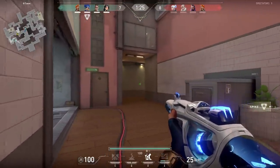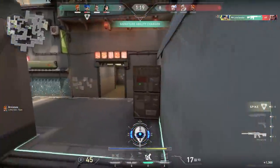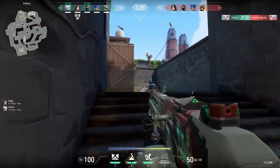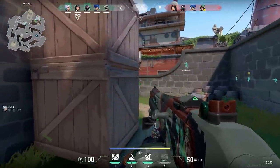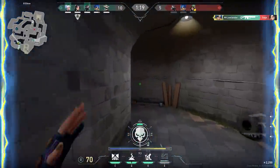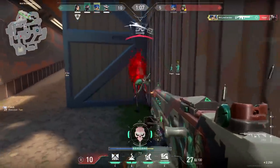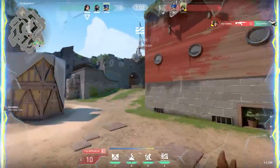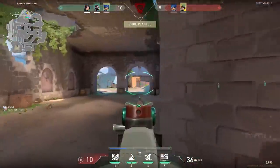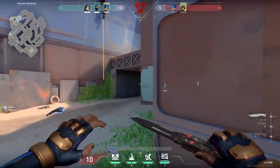Now let's talk about her playstyle on the attacking side. Neon really shines in lurking, flanking, and rotating. Because of her E-ability, Neon can be very dynamic and be all over the map. At the start of the round I decided to lurk on the opposite side of my team to catch an enemy off guard while my team made noise on the other side. After the kill I could easily run back because Neon is extremely fast. When we knew the last two enemies were in the defending spawn, I flanked all the way to B. Because of her E-ability, I think Neon is the agent that gives the most map pressure in the game.